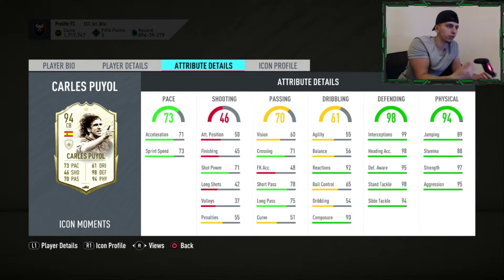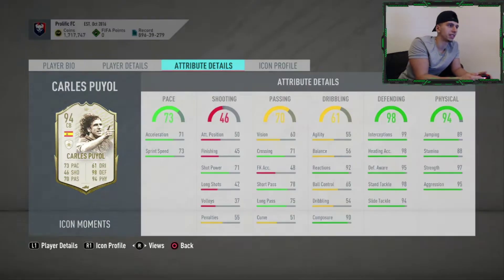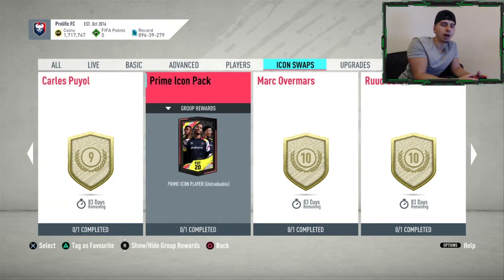Carlos Puyol — five foot ten, medium/high. Work rates don't matter, he's a center back. He's got no agility, balance, or dribbling, which you might not be concerned about for a CB, but even with a shadow he's got 83 sprint speed. I think that's not great at this stage of the game. Miss.